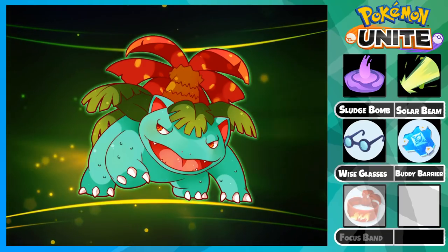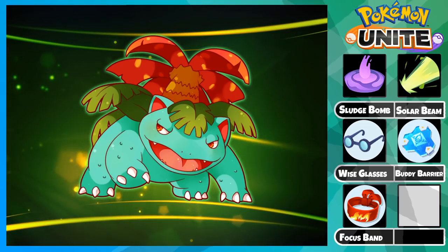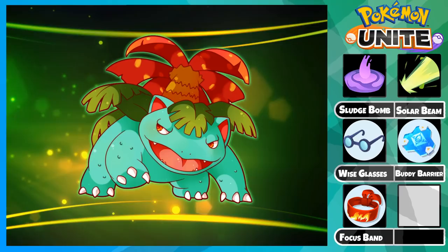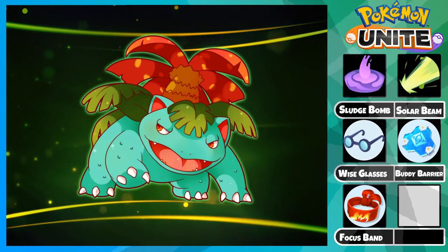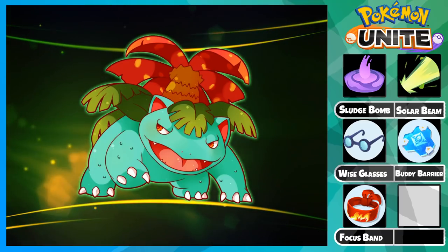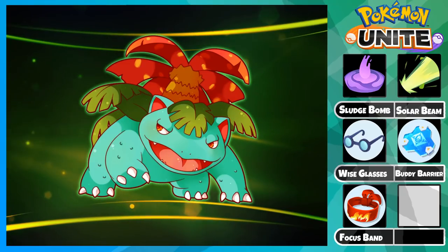Finally we have the Focus Band. Most people will probably go for another damage item for Venusaur but that's not necessary. Venusaur's base damage is extremely high on Solar Beam so it's better to prioritize survivability over damage. The Focus Band also gives defense and special defense as base stats which Venusaur heavily needs.